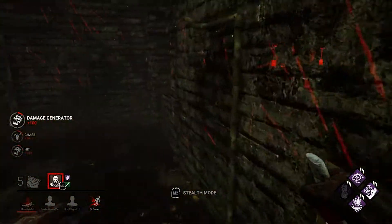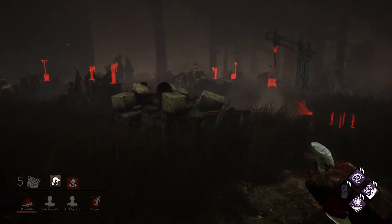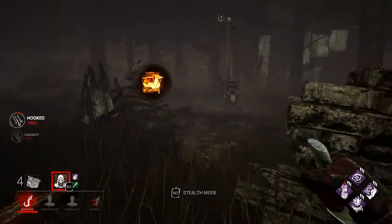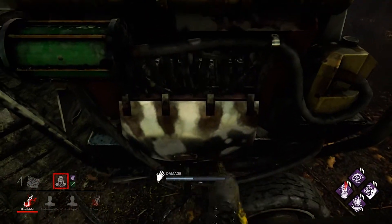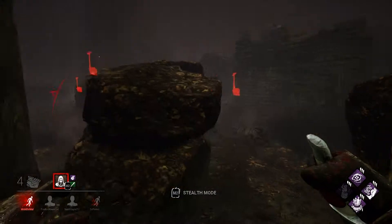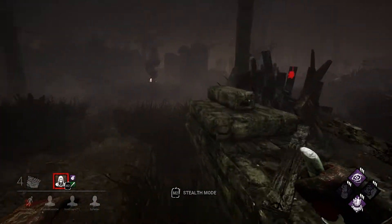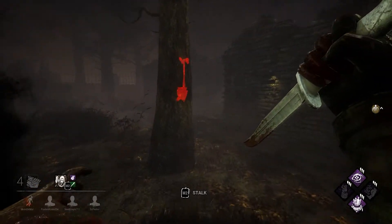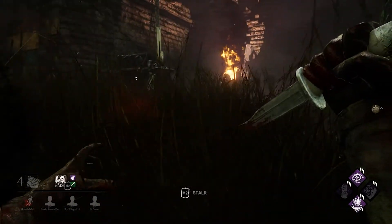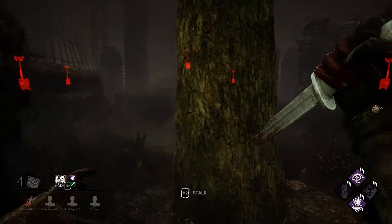We're going to go ahead and kick this real quick and then pick up our friend Bill. Hey Bill, how you doing? We're going to this hook right here — I was worried she would be ready for me but she doesn't appear to be. We're going to kick this and regress it all the way back down. Why are you stuck on everything, Ghostface? The birds just came back — still kicked, we're still good there.